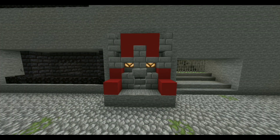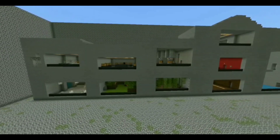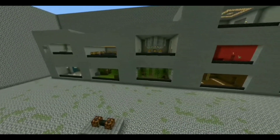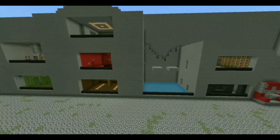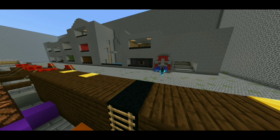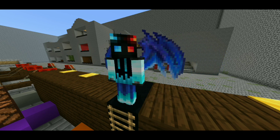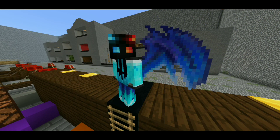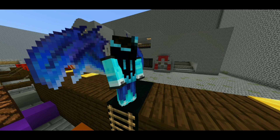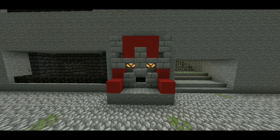Welcome to Legends of the Hidden Temple with your guide OTJ. Hello everyone, hello to you Olmec. Welcome to Legends of the Hidden Temple — the rooms are filled with lost treasures protected by mysterious Minecraft temple guards. Only Olmec knows the secrets behind each of the items in this temple. The treasure in the temple today is an illager banner.